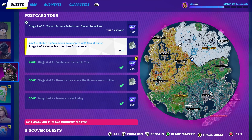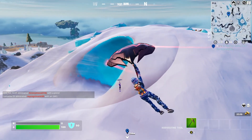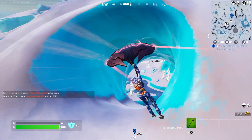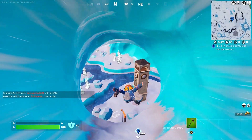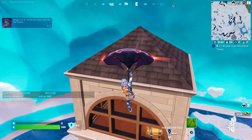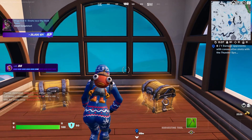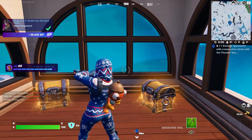In the ice cave we need to look for the tower. The ice cave is right here — this is one of the entrances. Once you are in this cave you have to look for the clock tower. Here it is, and once you're here you have to Emote to complete the final challenge. And that's all you need to do.